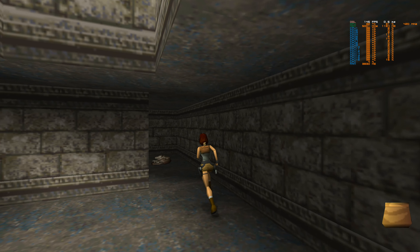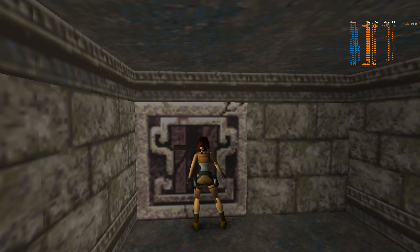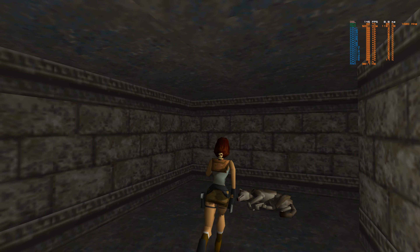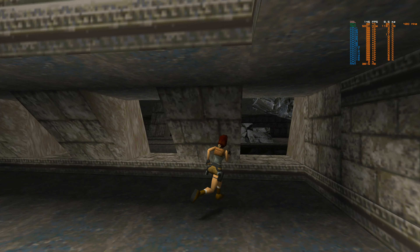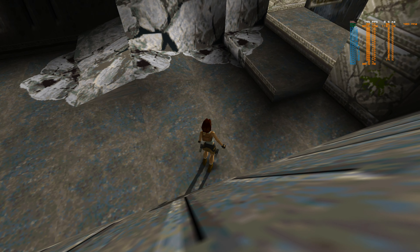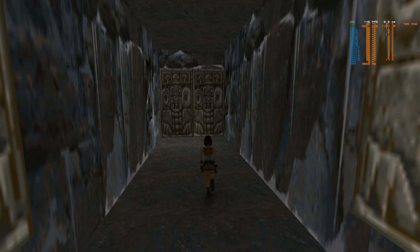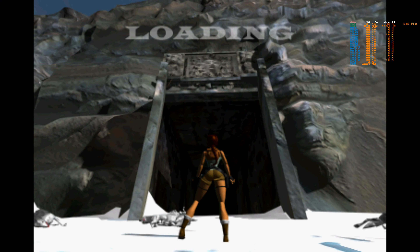We've got a bigger med pack now — it's the same size as our backpack, yet it fits in our backpack. We opened the double doors, flipped around, and got out of there — no damage taken. That was the first level of Tomb Raider. We found one of three secrets, it took us 10 minutes to complete, and we've got three pickups and 10 kills.